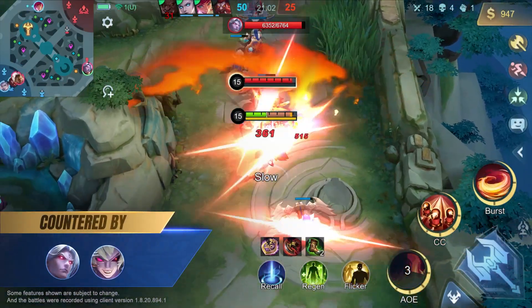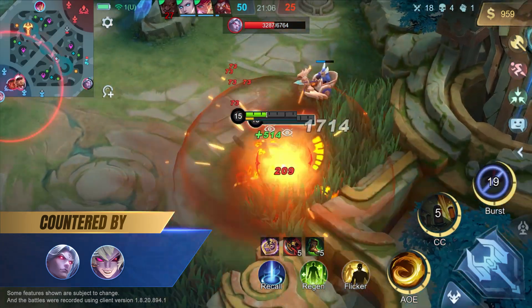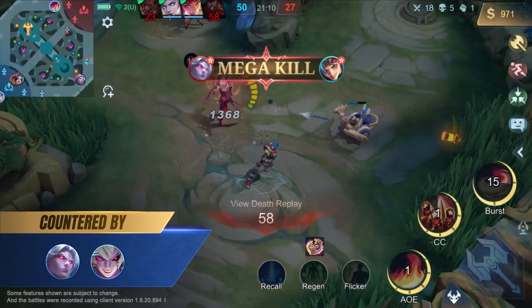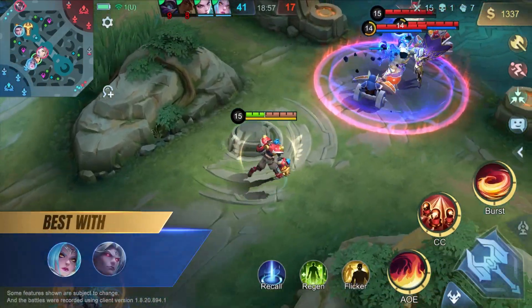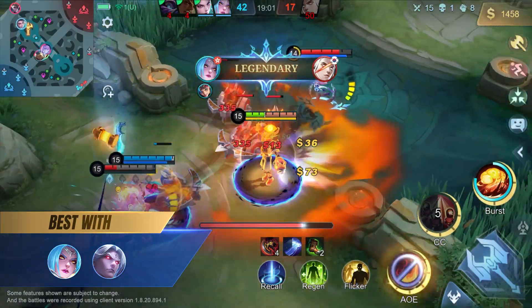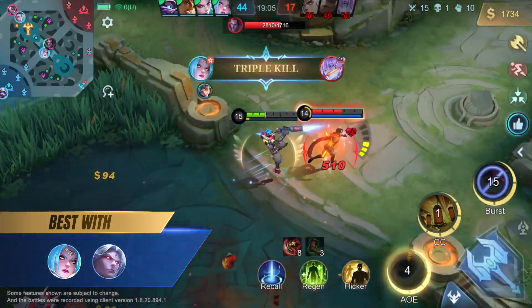XBORG is countered by fighters with burst damage, like Martis and Dyrroth — they can quickly burst down XBORG when he is armorless. XBORG pairs well with heroes who excel in burst damage, such as Karina and Martis. XBORG's AoE damage will leave enemies low enough for his teammate to finish off.